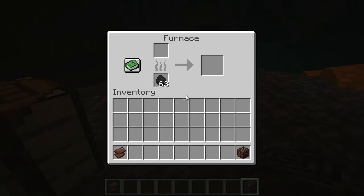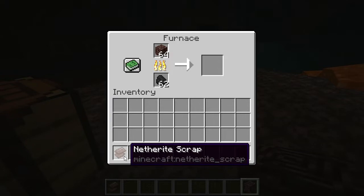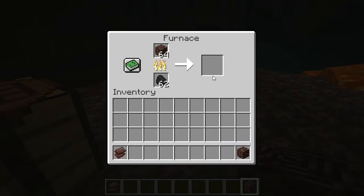Once you get those four, you come over to the furnace. I'm putting a bunch in here, but you put in your four. You cook it in the furnace and you're going to get netherite scrap. You can see it right here — that's what it looks like.